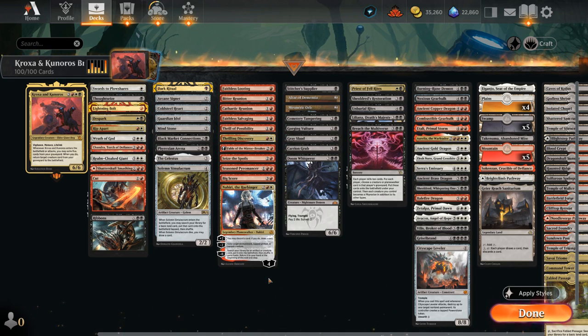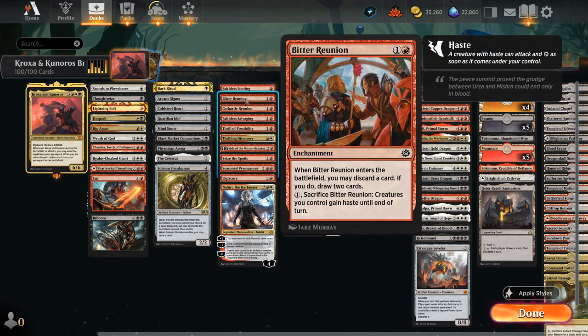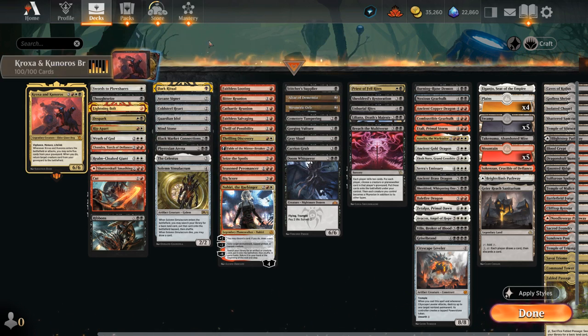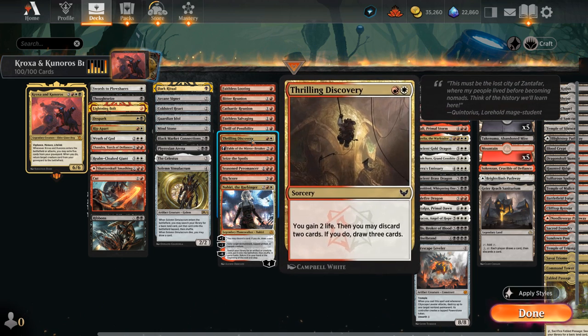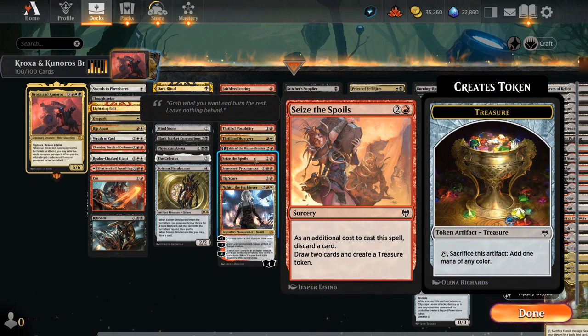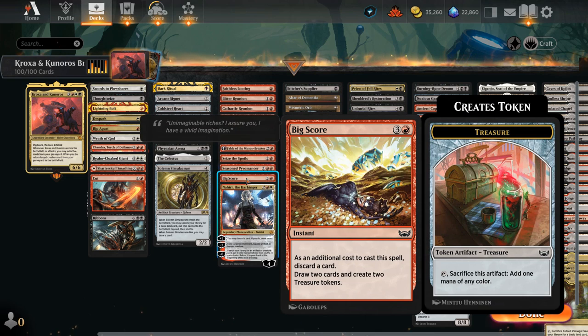Our next category is discard outlets, since sometimes we'll draw the expensive creatures and want to put them in the graveyard — not only to fill it and enable Kroxa and Kunuros, but also to have something worth reanimating. At one mana there's no better card than Faithless Looting. Bitter Reunion at two is an enchantment that can also be sacrificed to give our creatures haste — possibly playing Kroxa and giving it haste to reanimate two creatures in one turn. Cathartic Reunion discards two and draws three. Faithless Salvaging is an instant with rebound, so we can do it twice. Thrill of Possibility discards and draws two. Thrilling Discovery is similar to Cathartic Reunion but gains a bit of life. Fable at three mana can help us discard while maybe ramping with the Shaman making treasure tokens. Seize the Spoils discards and draws two and makes a treasure. Seasoned Pyromancer can discard non-land cards and make elemental tokens, and can generate value from the graveyard. Big Score is another way of ramping while discarding and drawing.